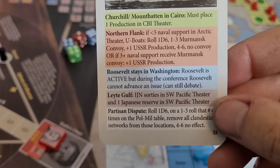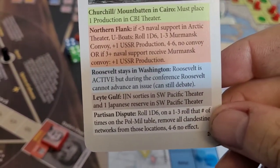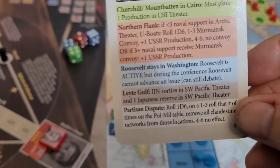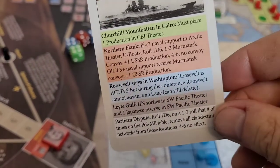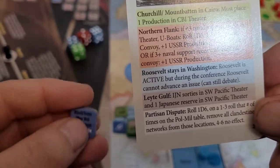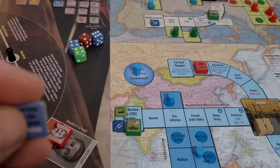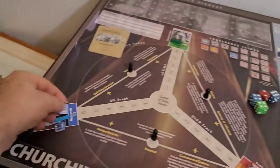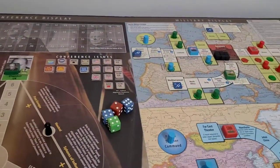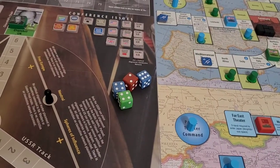The blue band: Roosevelt stays in Washington. Roosevelt is active, but during the conference Roosevelt cannot advance an issue — he can still debate, just not advance issues. 'Franklin is too busy to make the visit himself, but his representatives know his mind, so we will see what is revealed during the conference.' We place a counter on his marker to remind us of this restriction.